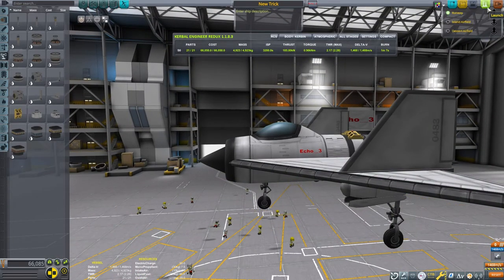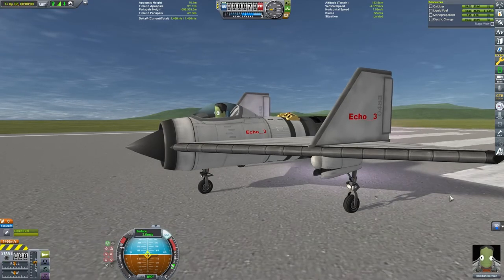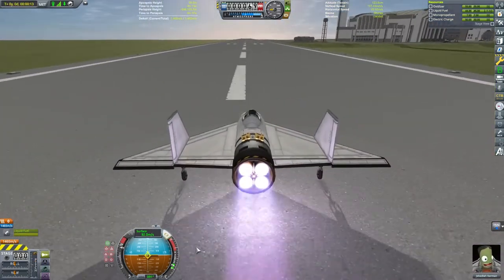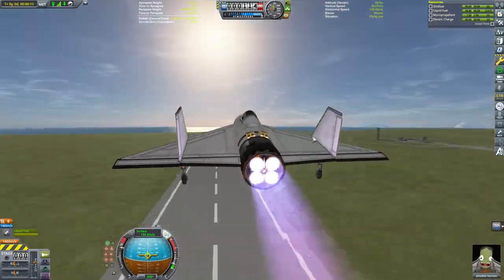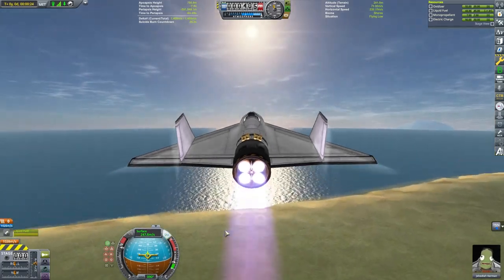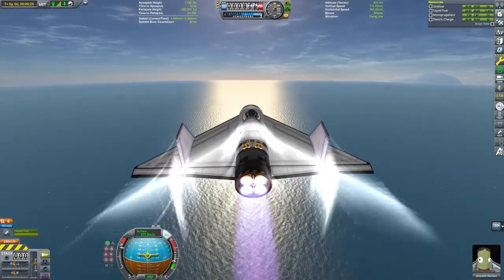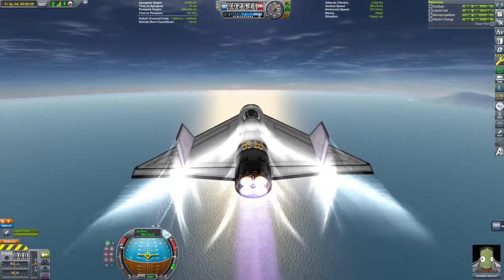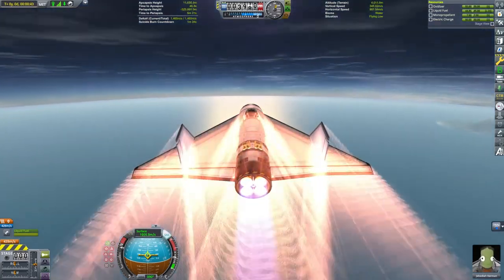We will pull up the resource tab and you can see how well it's working. Looks like everything is working great. It's got so much thrust that even with the brakes on it was able to take off. We will gain a little bit of altitude and switch over to closed cycle mode. It appears that we have set up everything properly.